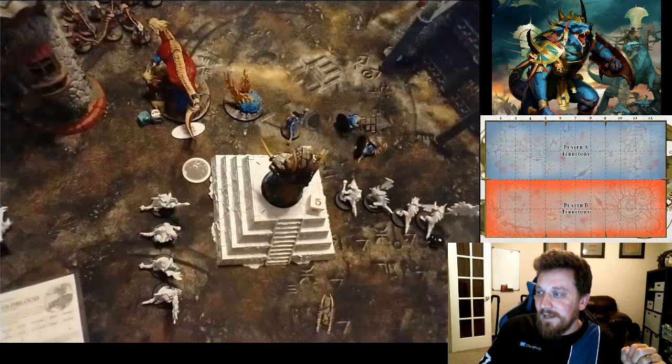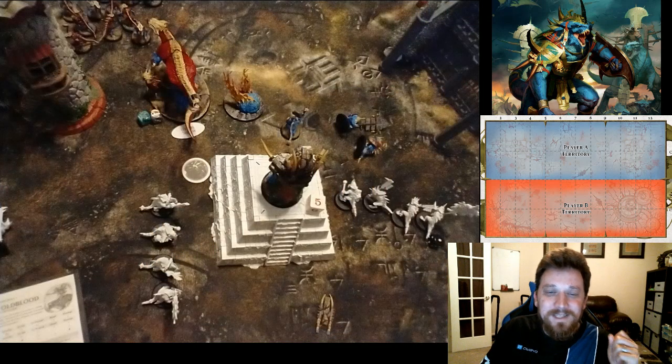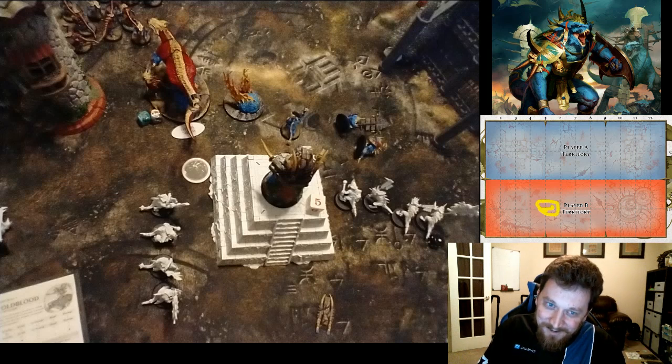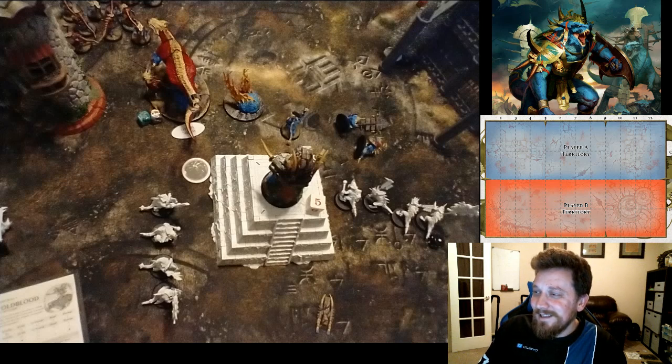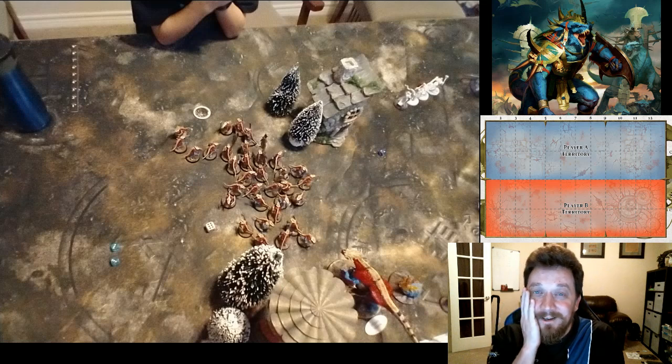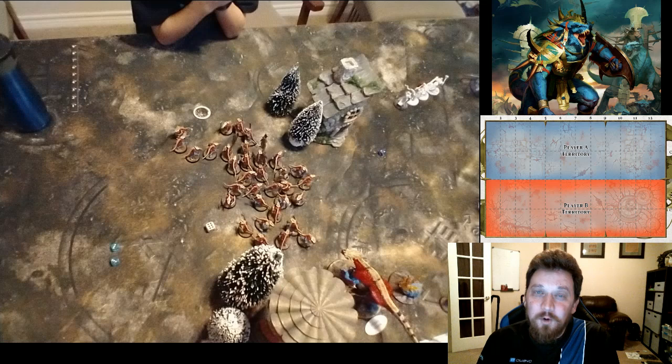The Star Strike objectives drop — mine lands right next to my Realmshaper Engine, which is ideal. His lands right next to my horde of Saurus Guard. That's one frustrating thing about Star Strike — it's so random, you have to be able to adjust. Luckily he can adjust well since he still has a full unit of Concussors and a Lord-Arcanum in the sky, but those positions were ideal for me.